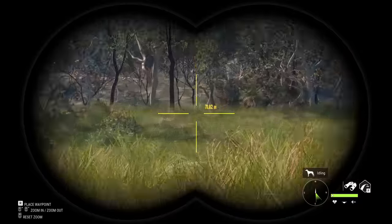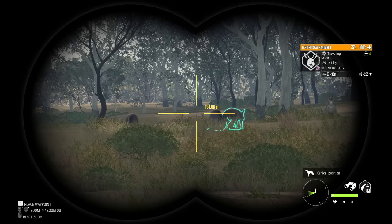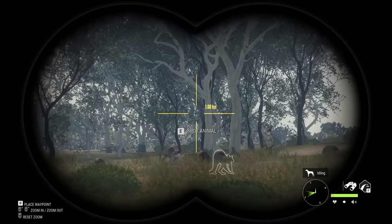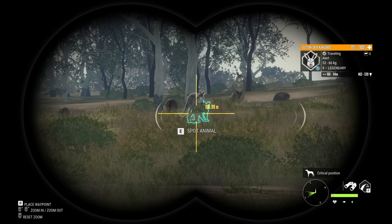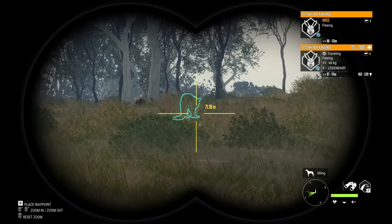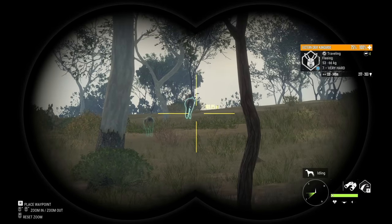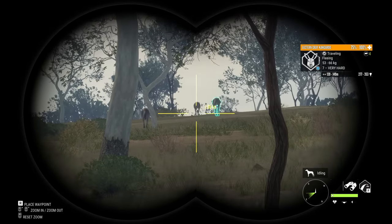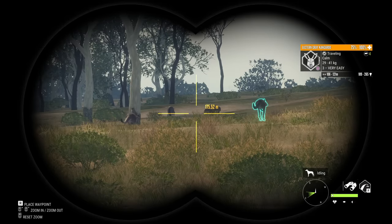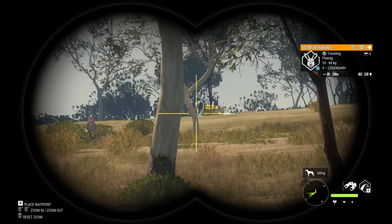We've been able to grind quite a long time before the actual release date of early access. So we have done quite a bit of hunting, and this kangaroo was from that. That is a level 9 kangaroo — that is absolutely crazy. The luck has just been going wild with this early access. We've managed to get ourselves an albino banteng, a couple of piebald fallow deer, and now a level 9 kangaroo. We are going to have to track it down and do our best to get close to it and take it down. Hopefully there is going to be an easy way to get it, but I don't really know how long they run.